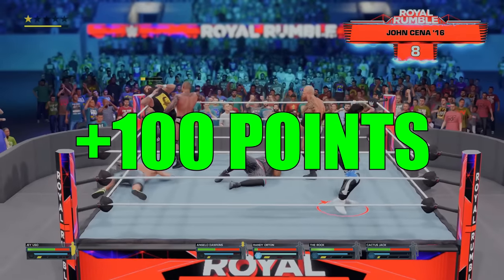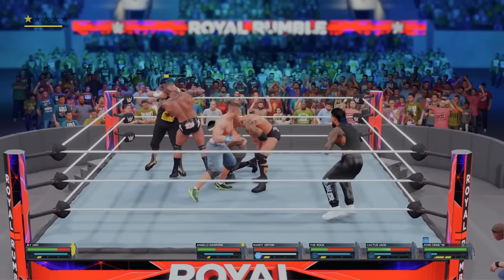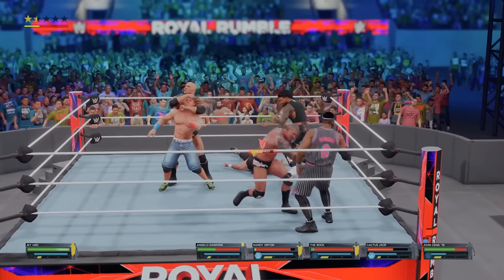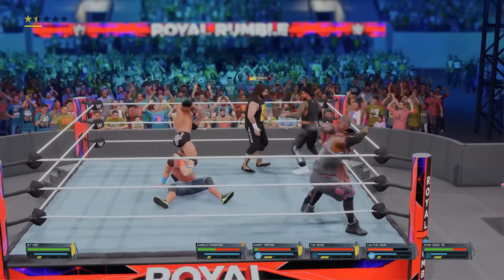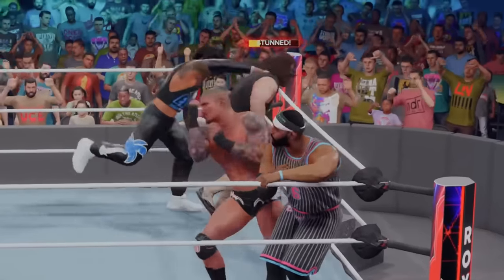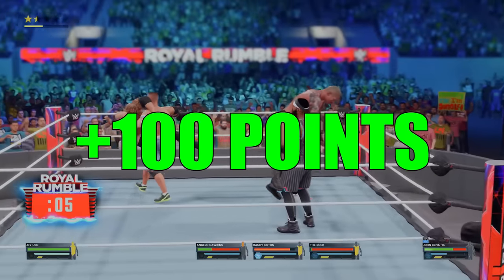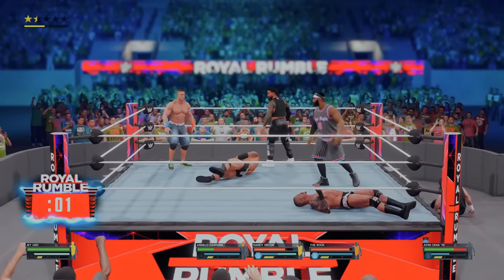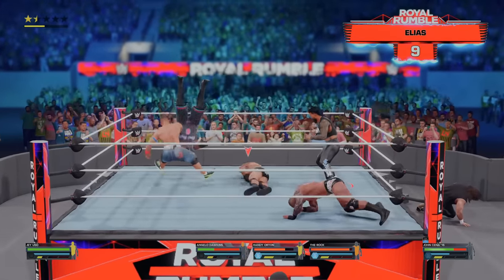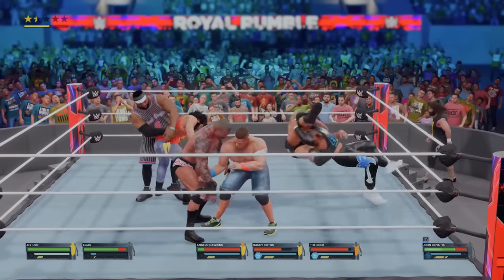We eliminate John Cena of 2003 — Dr. Thuganomics is gone, and we have another Cena in the match. I'm going to pick my spots here; we're going to play this smart. Cactus Jack just entered the match, but he is stunned. Somebody must have hit him with a finisher, so throw him over the top. That time we do connect, and Jey has three eliminations in the Rumble. Entrant number nine on his way is Elias. And how about this — The Rock and Jey Uso going at it with a Samoan drop.